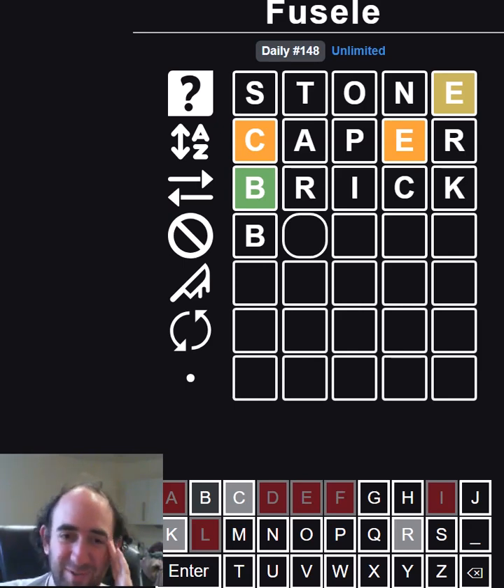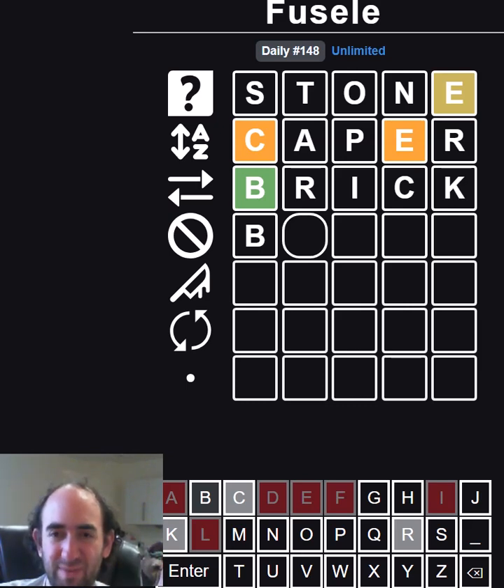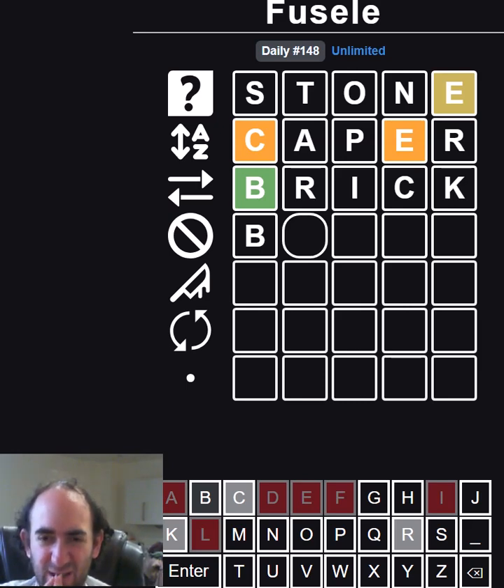I've got no idea what I'm doing now. I really need to find out for sure if there's an E, and I should also try and see if there's a U. The trouble is that means I want to do "budge" and I can't because I can't use the D. I want to try a U — it has to start with a B and I have to use the U and the E. I don't want to use the R, so I don't want to do something like bloke or broke.